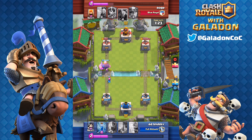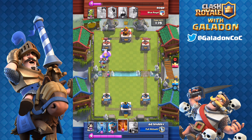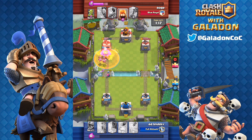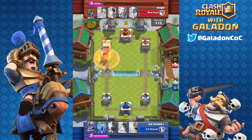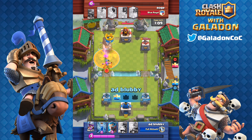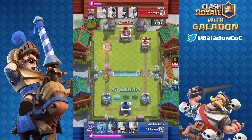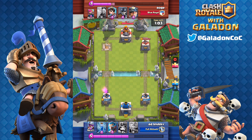Blubby drops another giant right at the river — he's not going conservative, not building up from the back. That giant surprisingly gets right on top of the tower, which works out really well. That's part of the reason I think a five percent DPS decrease on the giant might not have been enough — he's still super powerful.